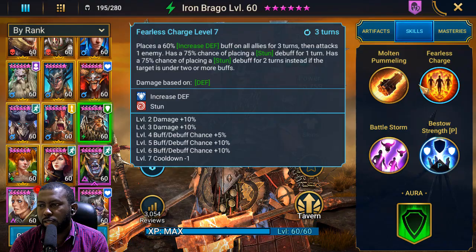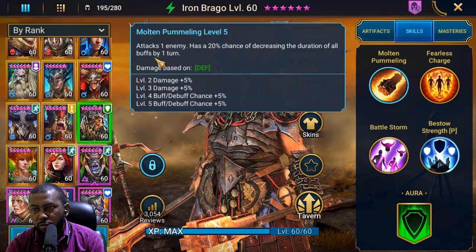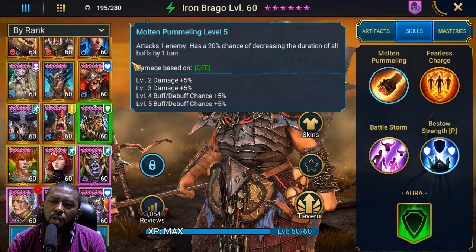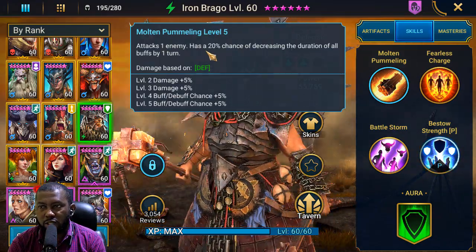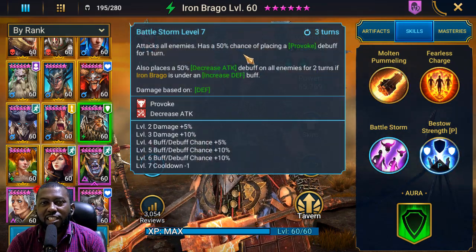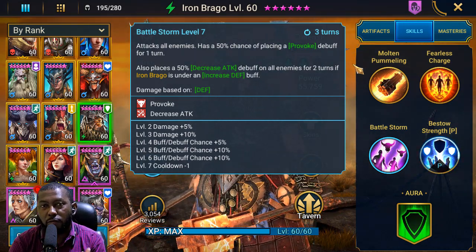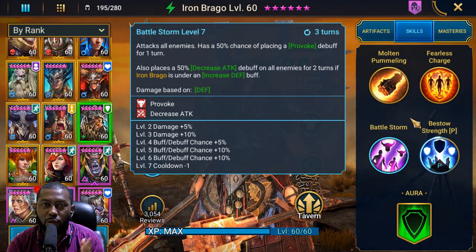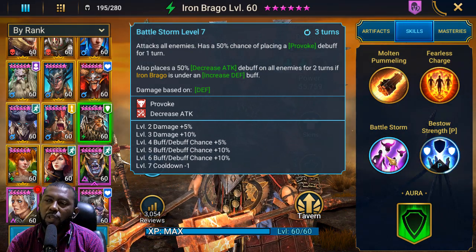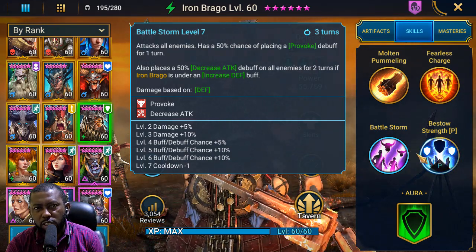On his A1 he has a 20% chance of decreasing the duration of buffs on enemies. Since both that and the A3 have low chances of landing, this champion benefits from that mastery that allows you to add an extra 5% chance. The A1 and A3 will make me select that mastery. Judging by how defensive-based he is and how he's more of a support unit, I decided to build him fully as support — I did not go to the offense tree at all.